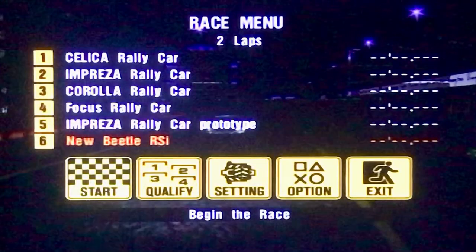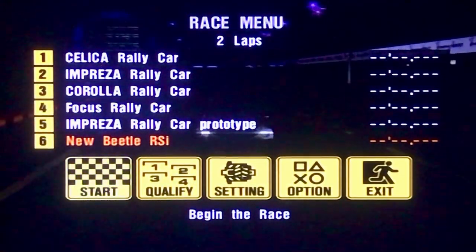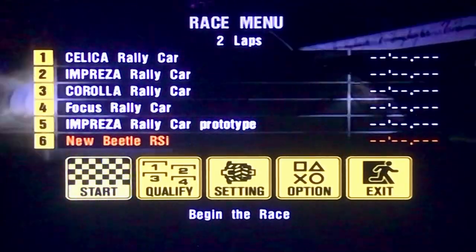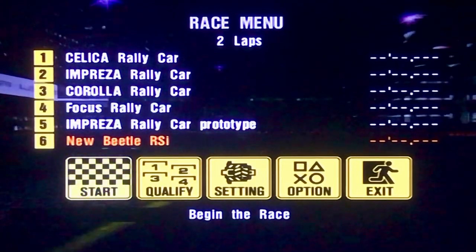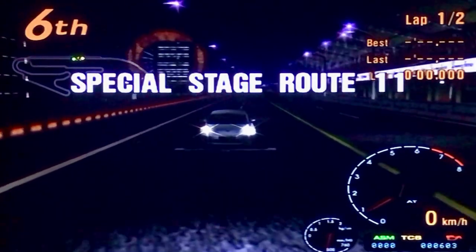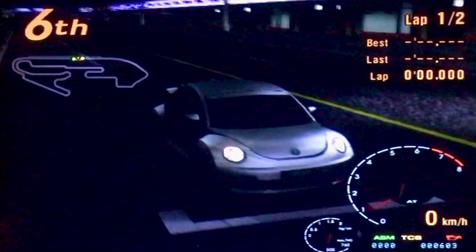I'll be last on the grid, because I didn't qualify. As I said before, my car's fast and it'll be easier on this track as well. This one looks like a straight one — there are a few turns and twists. I'll explain them as I come to them. So anyway, here we go. As you can see, I'm at the end of the grid, so I'm last on the pole position.